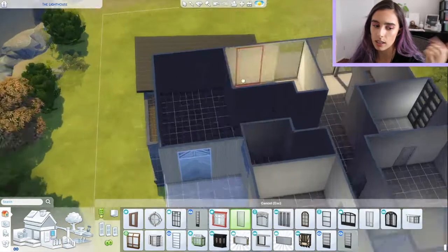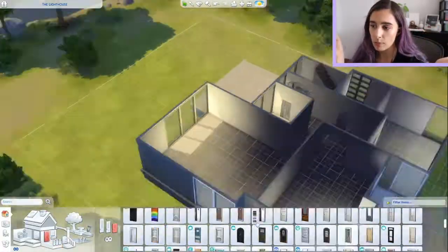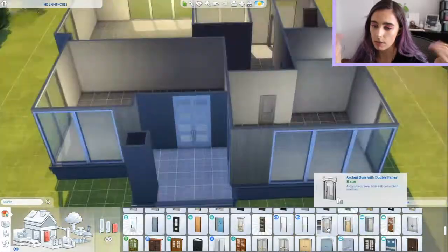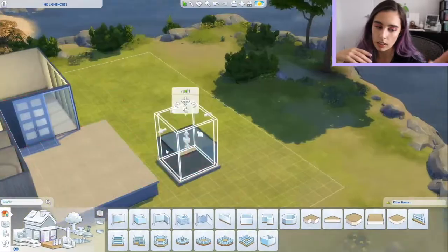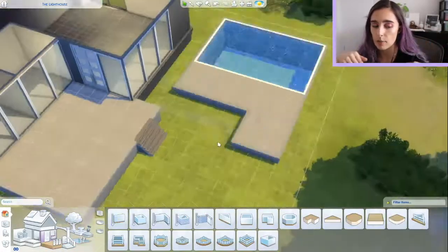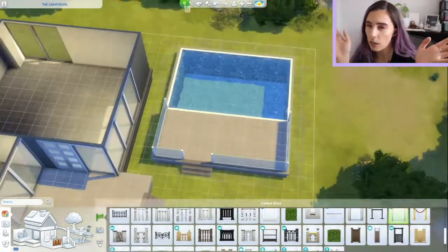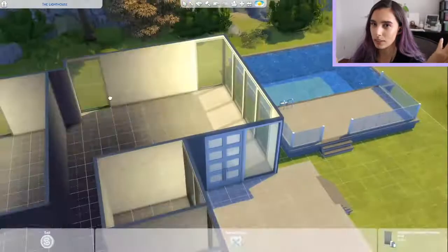There's a bedroom upstairs that's kind of like a spare bedroom — well, there are technically like three spare bedrooms upstairs. I've kind of just put them as different rooms: one ends up being like their gym, another one ends up being like a games room, and then the other one ends up being like a spare bedroom.